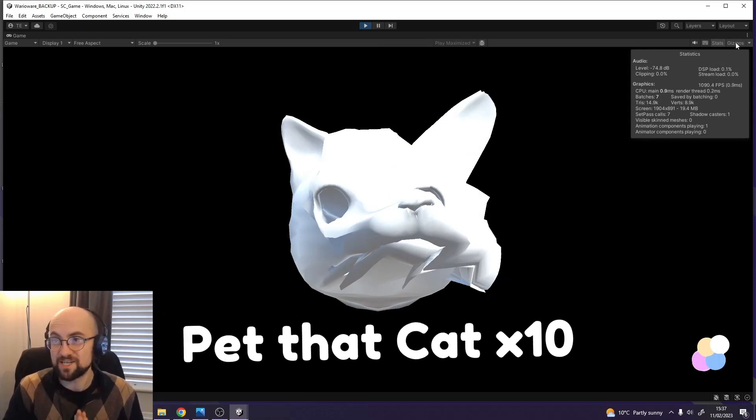Side note: this mesh and cat is based on Allison's actual cat, so we didn't want to make it look like you were torturing the poor thing.